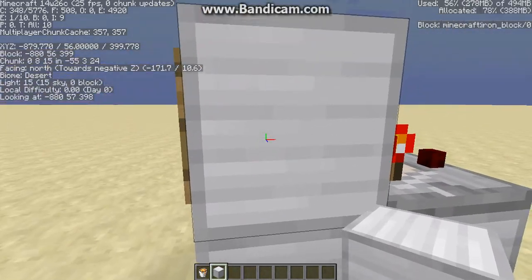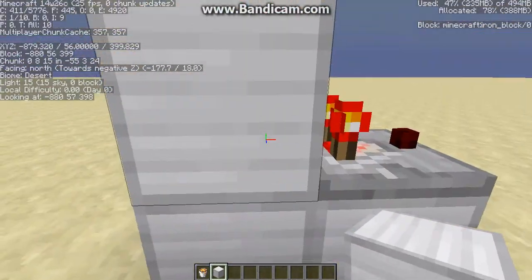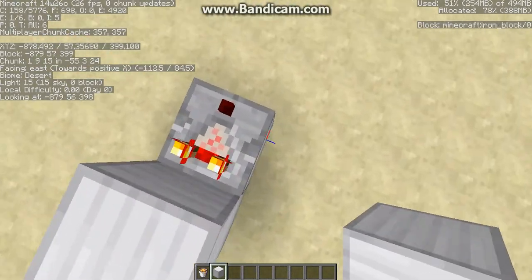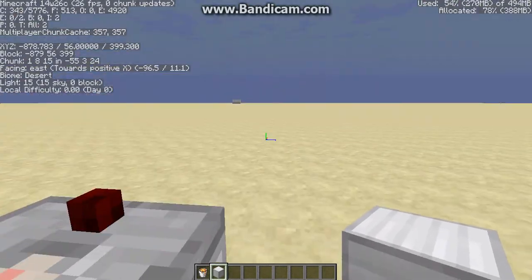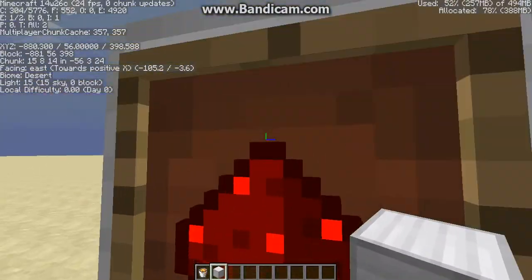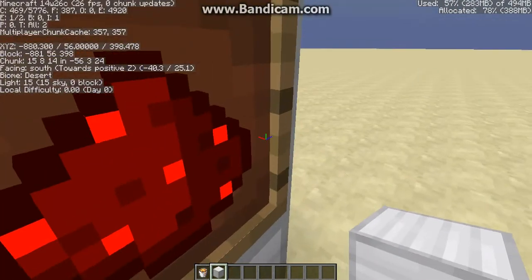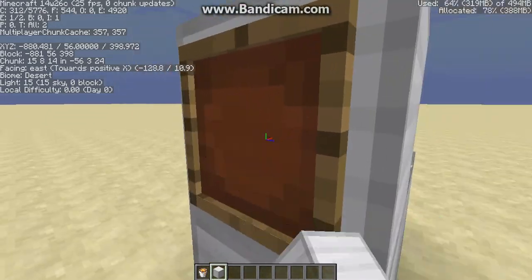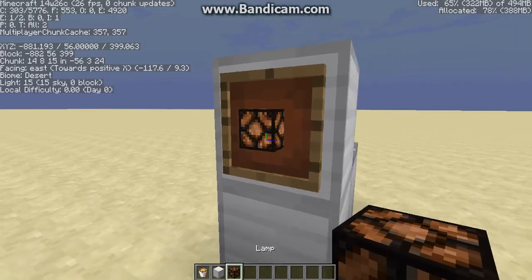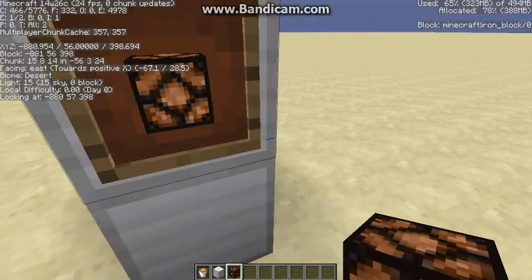First, I'll show you what it does. If you make any storage block — I just chose iron — and you put a comparator pointing away from the block, and then an item frame, you can place any entity in there. Say I didn't want redstone, I could do a lamp or anything — just put it in there and it acts as an entity.